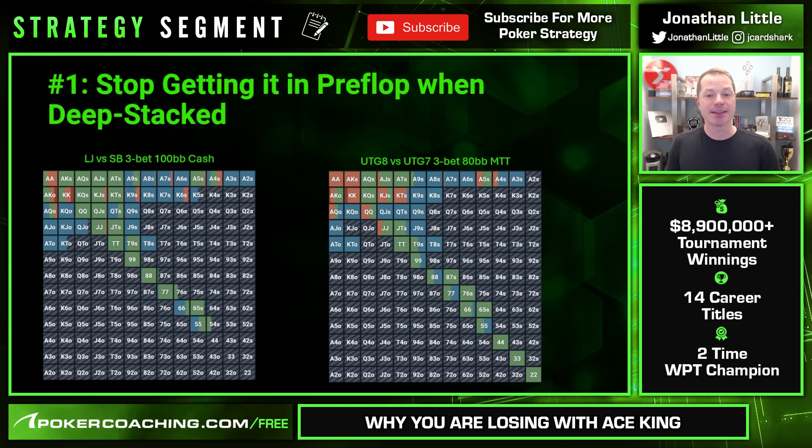Number one: stop getting it all in preflop when you are deep stacked with Ace-King. Let's take a look at two Game Theory Optimal charts. Here we have the low jack versus a small blind 3-bet, 100 big blinds deep in a cash game.